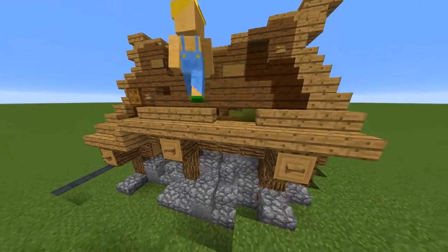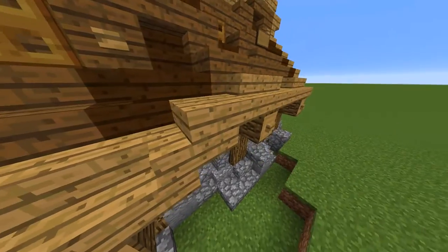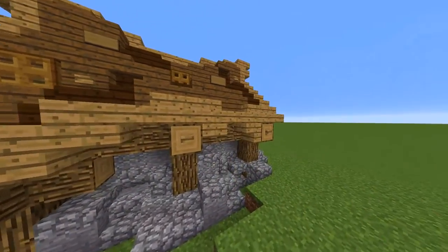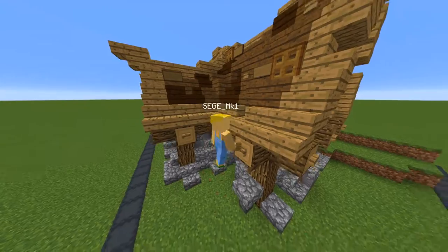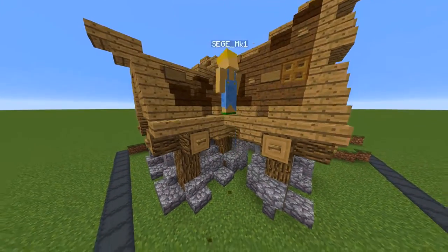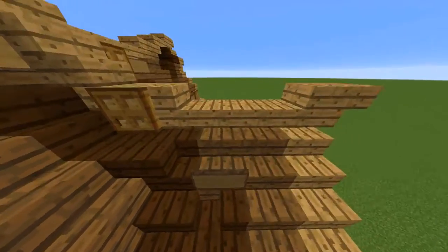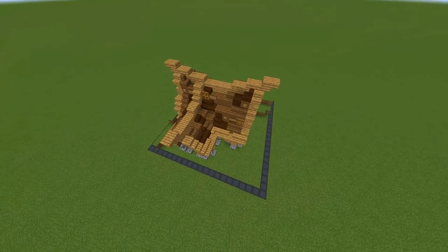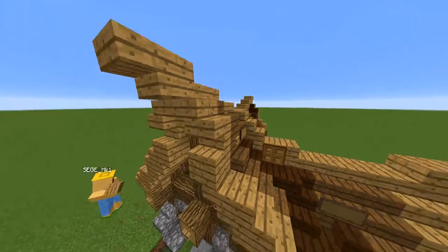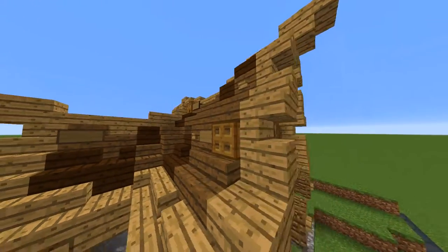I'm now adding a couple of bumps and hiccups to the outer rim of the roof so it doesn't look so clean. I'm also placing slabs and stairs under the rim to give the effect of a hanging-down roof. I went around and placed some slabs under the roof but I didn't actually like that, so I replaced the slabs with rotated stairs.